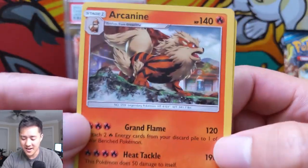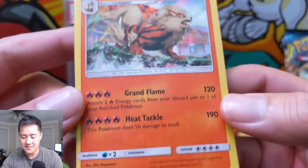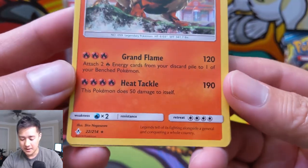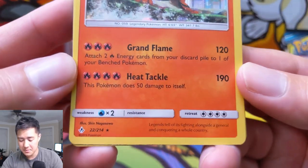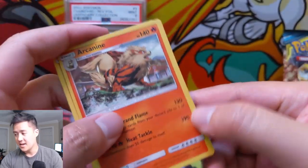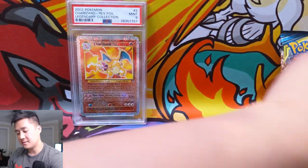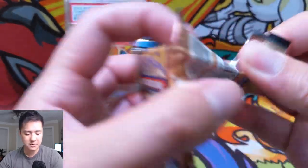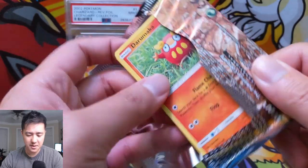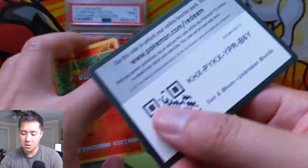And then an Arcanine — it's only a regular rare, but this card is super good, something to have teched into your fire decks. Attach two energy from your discard pile — good for any kind of Blacephalon build. And then Heat Tackle for 190, which is a very useful number to knock out a lot of things, and being fire gives it some flexibility. Last pack — can we get some last pack magic? We only got one ultra rare, but I'm really happy with that Arcanine pull.